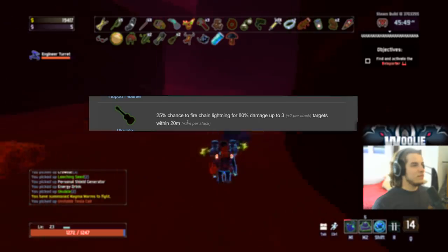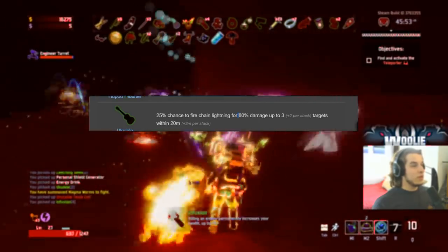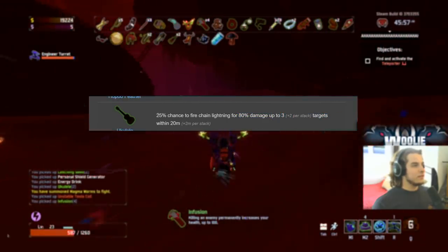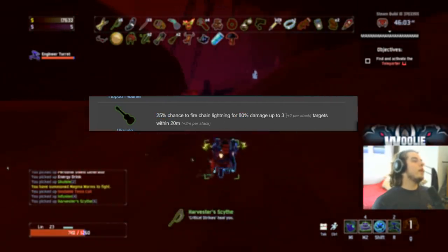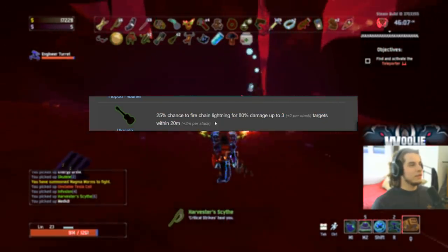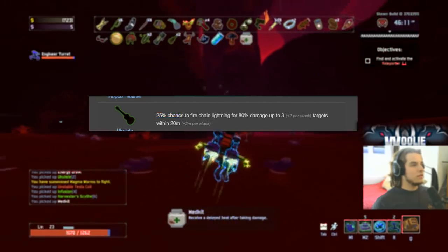The Ukulele gets a B, not an A and definitely not an S. Yes, it does 80% damage to AoE with three targets and a 25% chance to proc — pretty good. However, you don't get increased damage or increased proc chance per stack, only more targets. This can also crit and apply on-hit effects like sticky bombs, but because of these two limitations I have to give it a B, not an A.